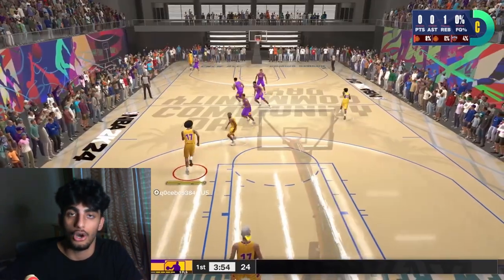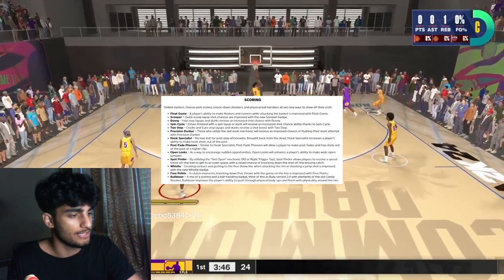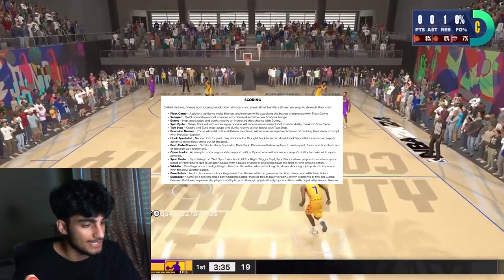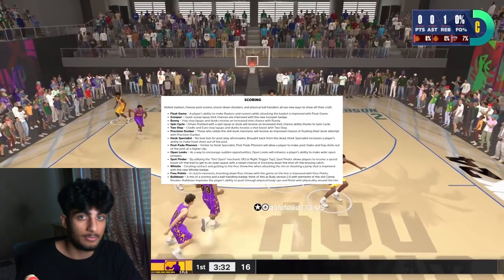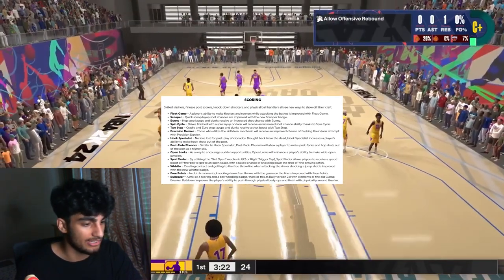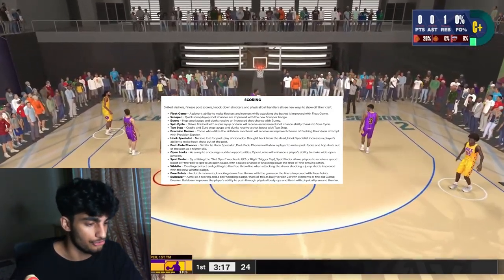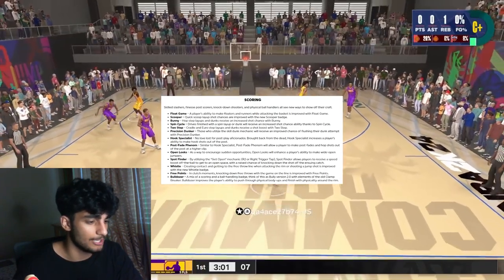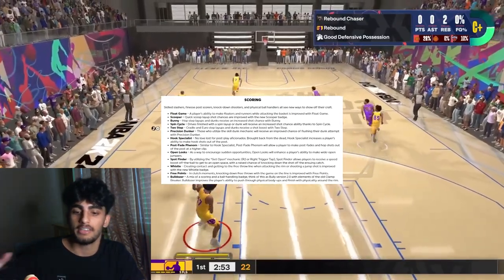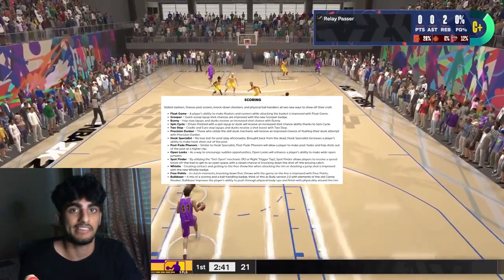The first new section of badges is scoring. We have Float Game — a player's ability to make floaters and runners while attacking the basket is improved. That covers teardrops, scoopers, and quick scoop layups. Bunny Hop — step layups and dunks receive an increased shot chance, which might be OP. Spin Cycle — drives finished with a spin layup or dunk receive an increased shot chance. Two-Step — cradle and euro step layups and dunks receive a shot boost. It really looks like they're trying to bring slashers back.